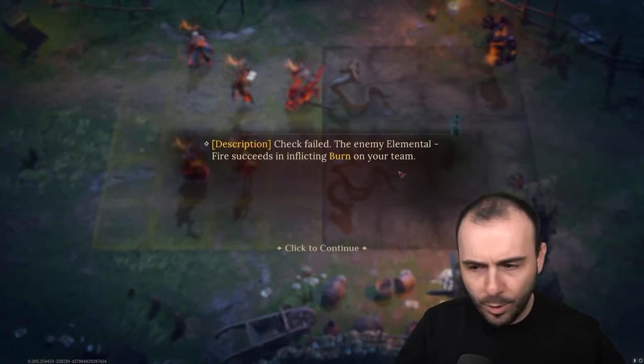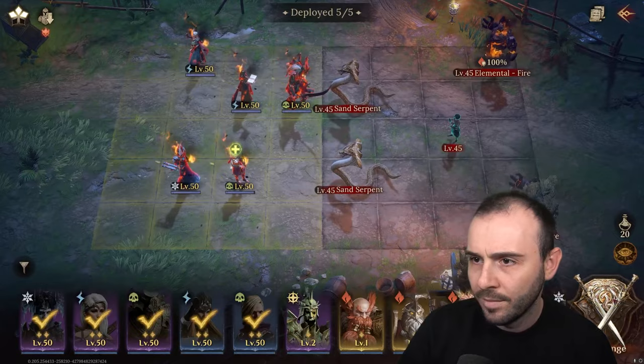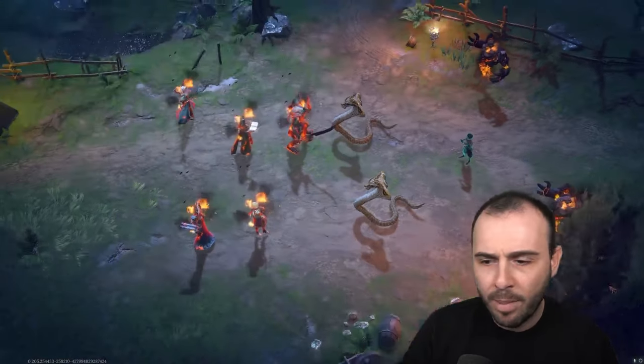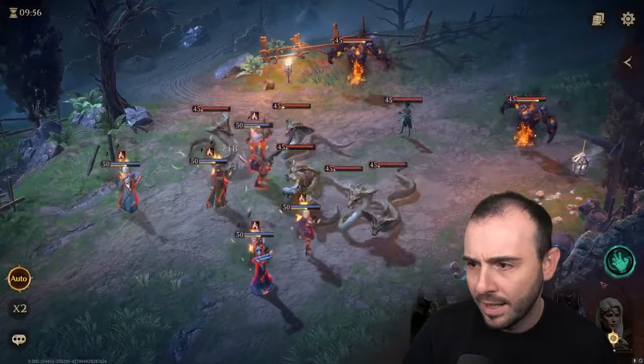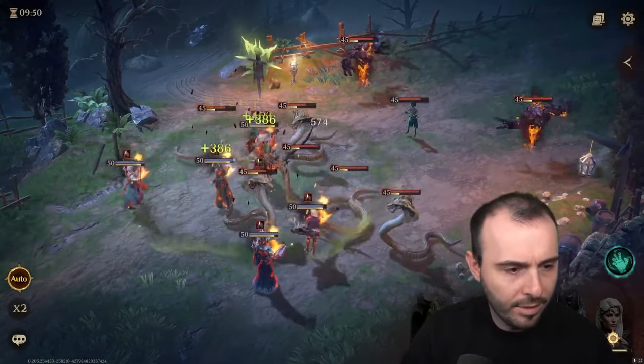Out of the new champions, which one is your most wanted? We have a burn on our team — it's kind of like a handicap. We start directly with a burn. Interesting.